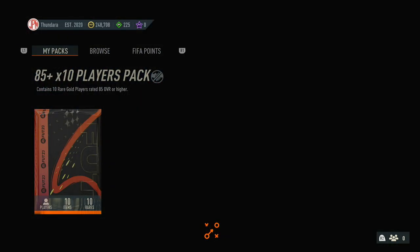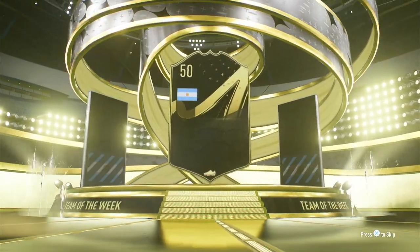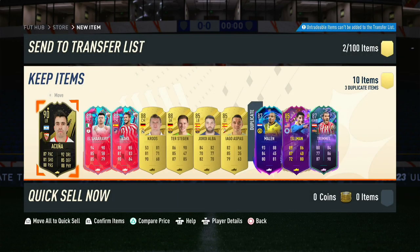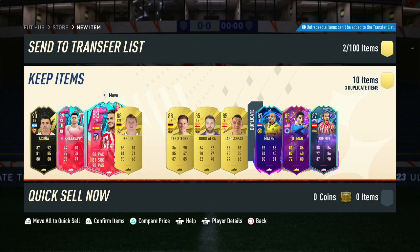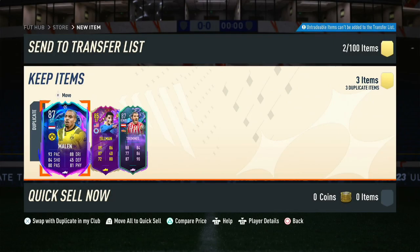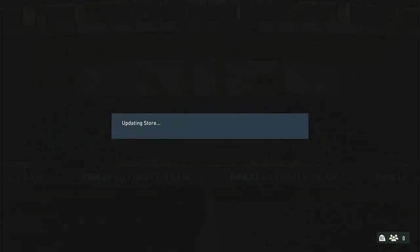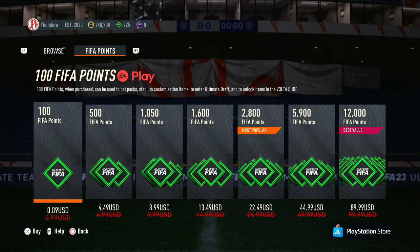Let's go with the other 85x10 and see what we end up getting out of this one, if it's any better. In-form — please don't be DiLorenzo again. It's Acuna. That's good. But the rest of the pack is what matters. We don't get much here. Plenty of 88 and 89 — that's not too bad, I suppose. Plenty of fodder. But I think we'll discard these for now. I know I'm discarding a lot of fodder which I could use later, but if I'm going to open the Super Elite pack, I've got to put it into this bigger pack.